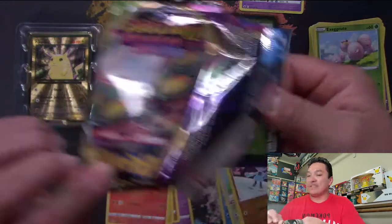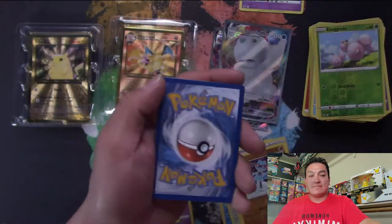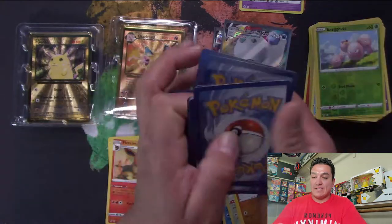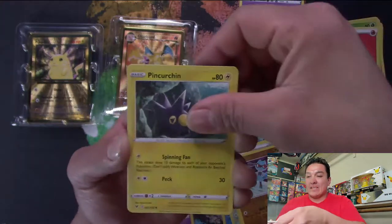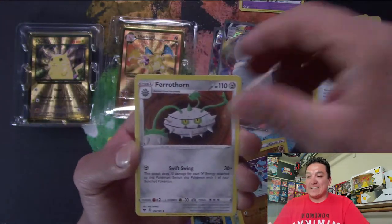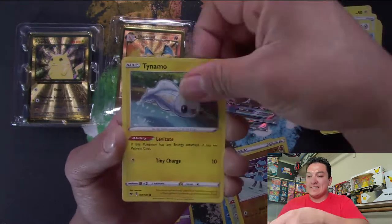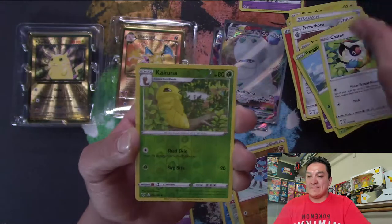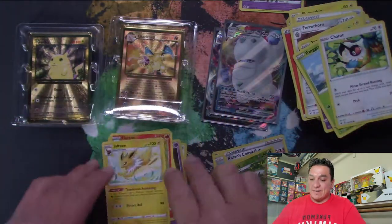Last pack of Vivid Voltage — I got real excited for that one. Cards: Pin, Curtain, Telescope Site, Ferrothorn, Clefairy, Wailmer, Tynamo, Exeggcute, Chatot, Reverse Holo Kakuna — going into a Jolteon for our rare.